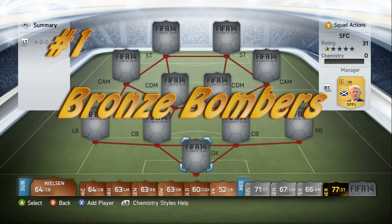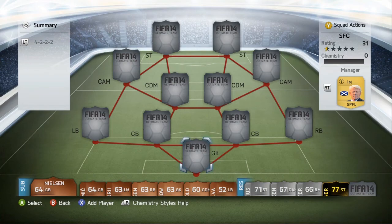Hello and welcome to the first episode of Squads for Cups. In this episode we will be building a bronze hybrid for the Bronze Bombers tournament. The squad we are building is a 4-2-2 K-League combined with Scottish Premier League.